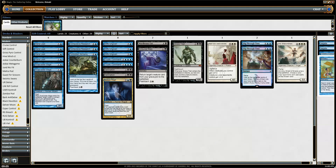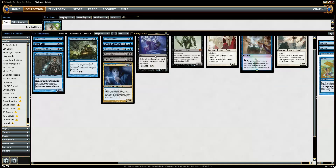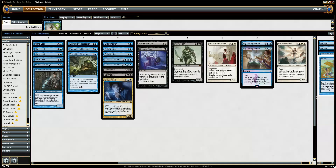So we can Gifts for a Grave Titan plus Unburial Rites — that's the combo. Gifts only needs two cards: Unburial Rites, Snapcaster, Unburial Rites, and one of the fatties. We have a Grave Titan, an Elesh Norn, and an Iona.